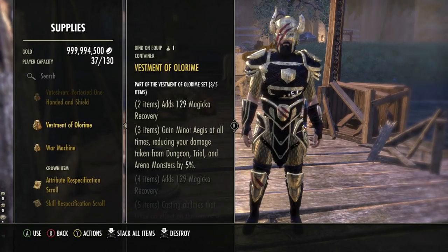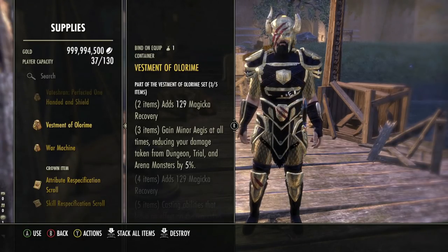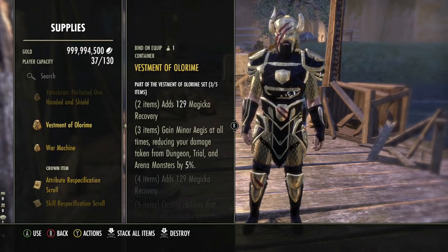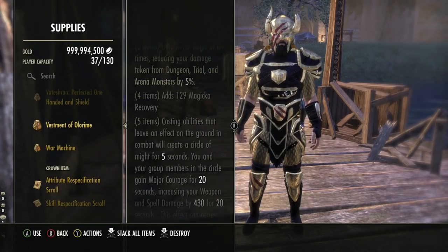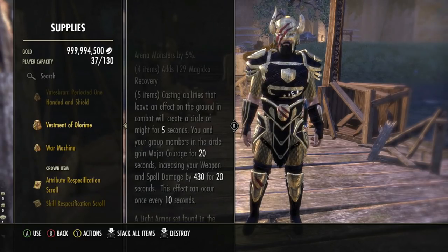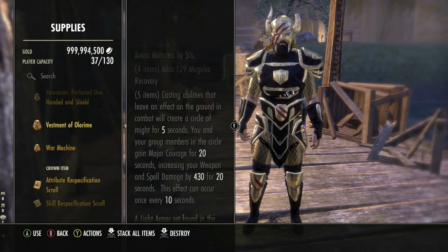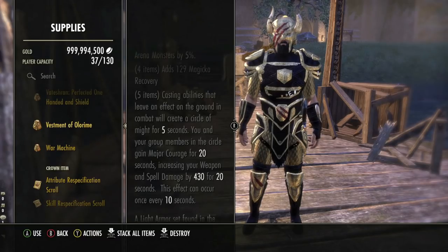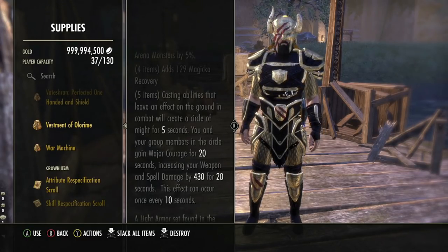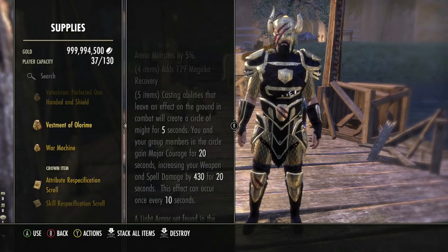The next gear set is Vestment of Olarim, a nice set because it gives Magicka Recovery and sustain. You only need this if you don't have a healer in your group — in a one-tank, three-damage-dealer group this is a good option. Two-piece: Magicka Recovery; three-piece: Minor Aegis; four-piece: more Magicka Recovery. On the five-piece: casting abilities that leave an effect on the ground in combat creates a Circle of Might for 5 seconds. You and group members in the circle gain Major Courage for 20 seconds, increasing weapon and spell damage by 430. Effect can occur once every 10 seconds — 100% uptime capability.